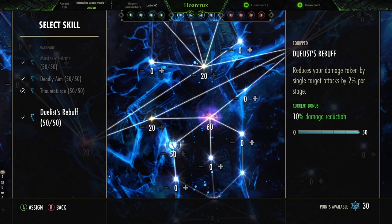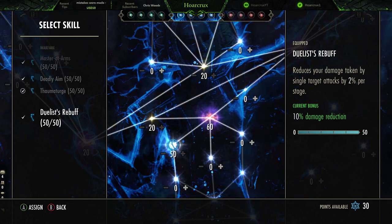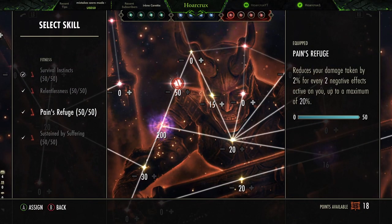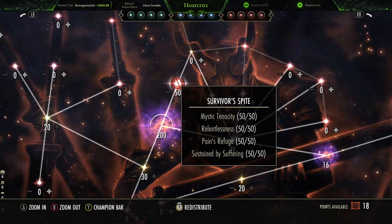For champion points, we're running Master at Arms, Deadly Aim, Thaumaturge, and Duelist's Rebuff — not Ironclad. Duelist's Rebuff offsets single target damage and damage-over-time effects, which double-dips nicely, whereas Ironclad does not reduce DoT damage. In the red tree, run Sustain by Suffering, Pain's Refuge — though you can swap that since you're only fighting one person — Relentlessness, and Survival Instincts, which reduces the cost of combat abilities, blocking, roll dodging, and break free.